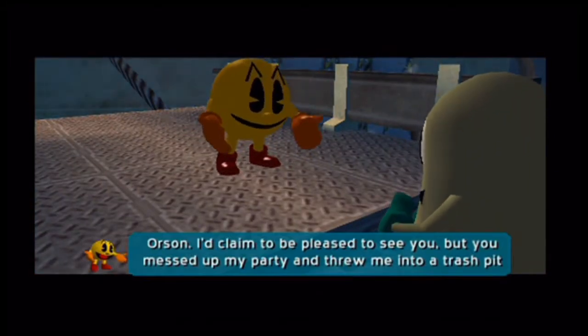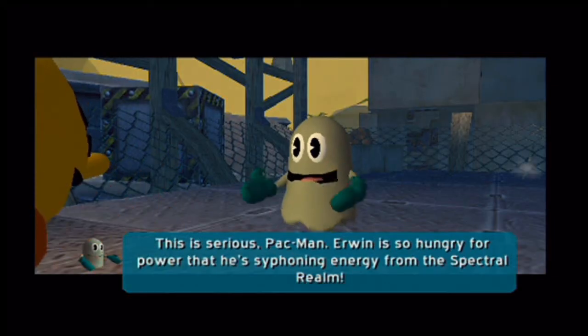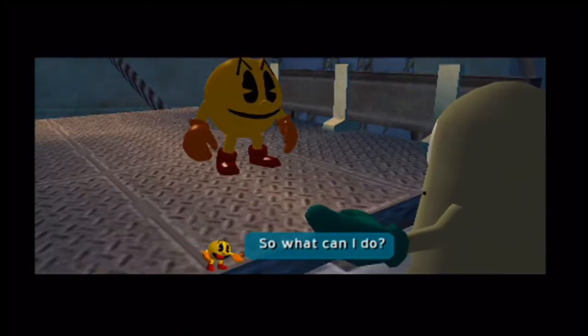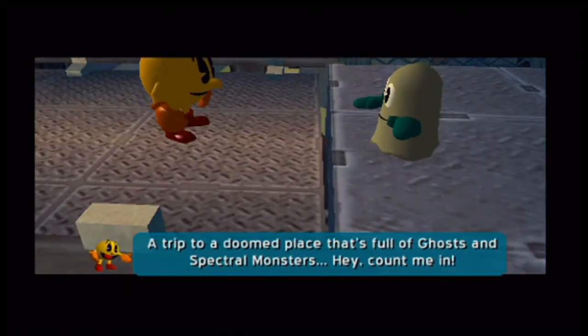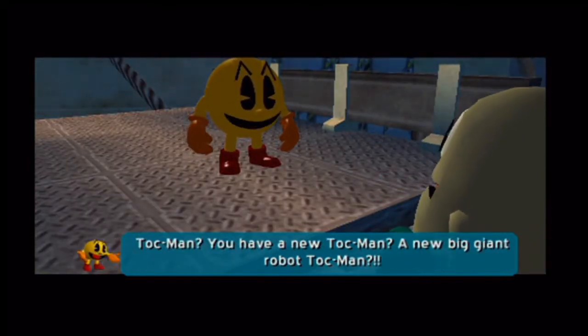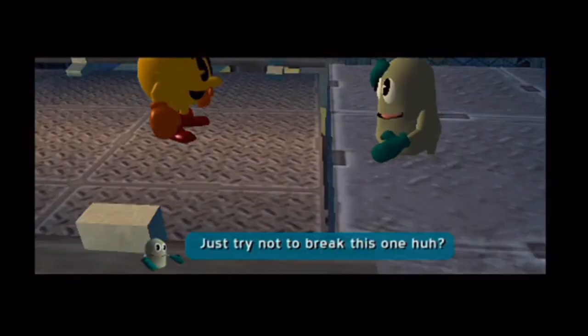Orson: 'I'd claim to be pleased to see you, but you messed up my party and threw me into a trash pit where lots of things with big pointy teeth tried to turn me into lunch.' Pac-Man: 'This is serious. Erwin is so hungry for power he's siphoning energy from the spectral realm.' Orson: 'What can I do?' Pac-Man: 'For starters, Inky, Blinky, Pinky, and Clyde have disappeared. I fear the worst — go to the spectral realm and check things out.' Orson: 'A trip to a doomed place full of ghosts and spectral monsters? Count me in. But first, help me calibrate Talkman — 15 tons of bad guy-smushing technology. Just try not to break this one.'